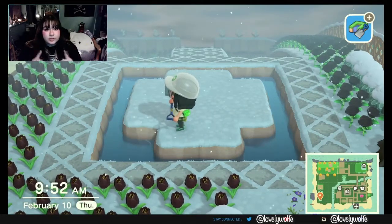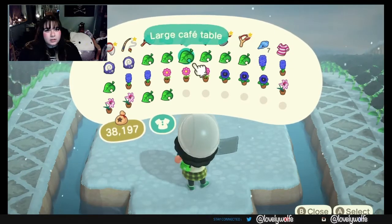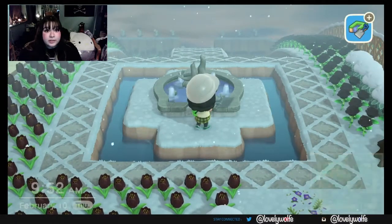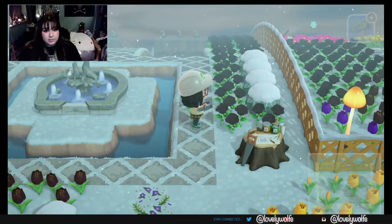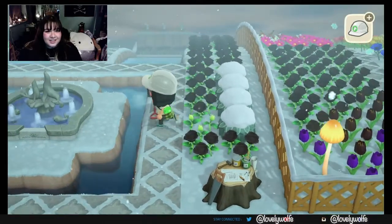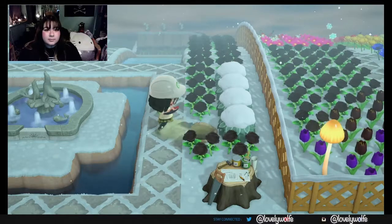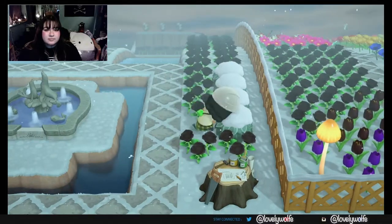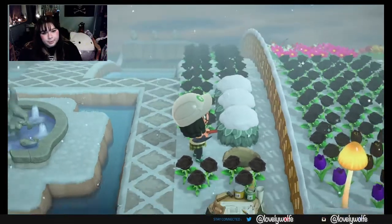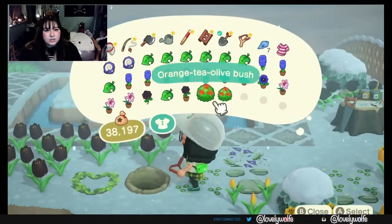Okay, so I've created this sort of cross in the middle — I want to see how big my park fountain is. There it is — okay, it fits perfectly! I did this right. So now I'm gonna jump out and see what color these are, because I have no idea. They are orange tea olive bushes — they're cute, but at the same time I can't really put flowers around that that match. Not a lot of orange flowers.